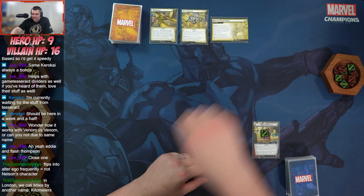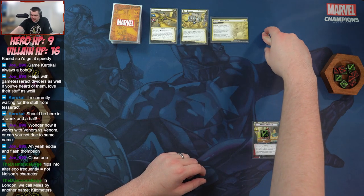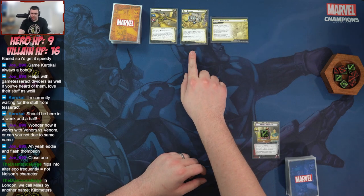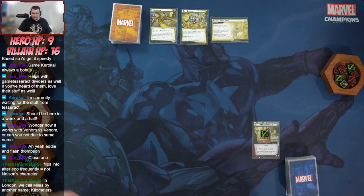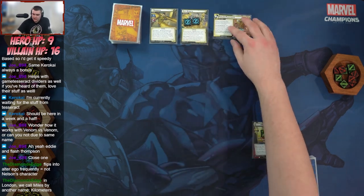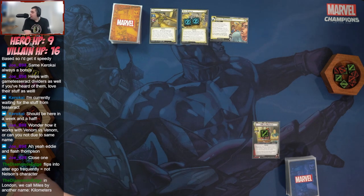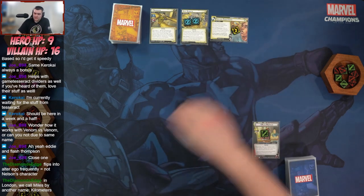The setup for the main scheme is searching the encounter deck for the City Streets environment and putting it into play with four sand counters. There's a forced response: after an acceleration token is placed on this scheme, deal three indirect damage to the first player. We don't like that at all. The scheme starts with two threat.